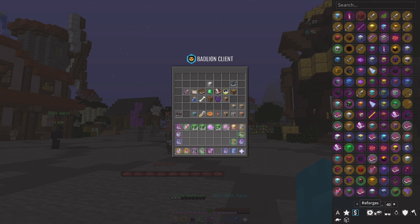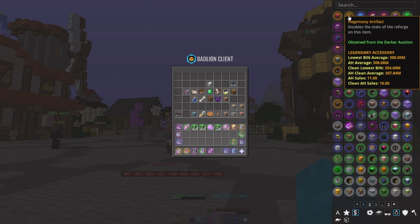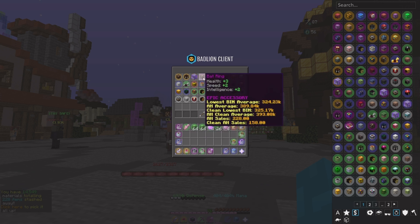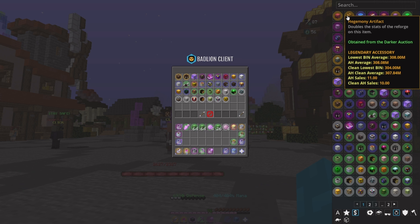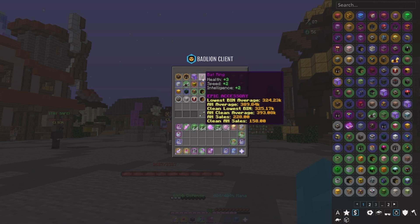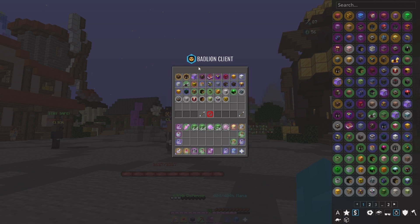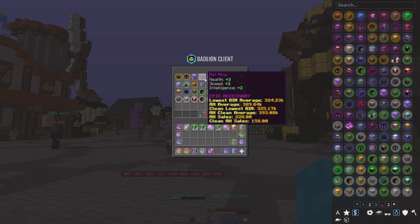After a while they get really expensive. If you look at accessories like a Hegemony Artifact, it's 300 million — one third of a billion coins, which is absolutely insane. So what I recommend you do to get more magical power, instead of spending 300 mil, spend 7 million and just recombobulate your other talismans to get them to a higher rarity. They'll give you more magical power because it counts as legendary instead of epic, which is absolutely insane.